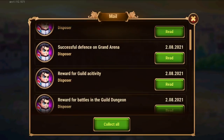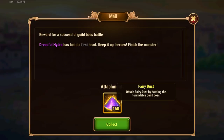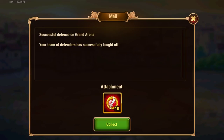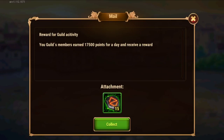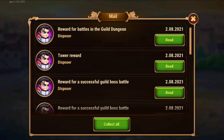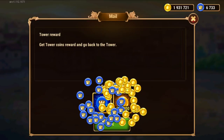Let's see other rewards — you get rewards here for the guild boss battles, grand arena defenses, arena defenses, and activity. Here's fairy dust for the guild boss battles, and coin for the grand arena because I defended successfully. Let's collect the guild activity reward — the guild reached certain activity points so I collect these extra rewards here on the mail, not on daily quests. Then tower rewards: I finished the tower, so I get 400 extra tower coins and 350,000 extra gold. Very, very helpful.